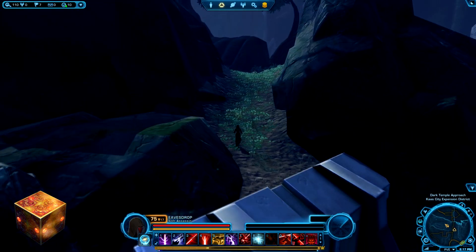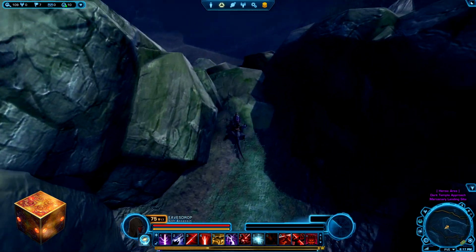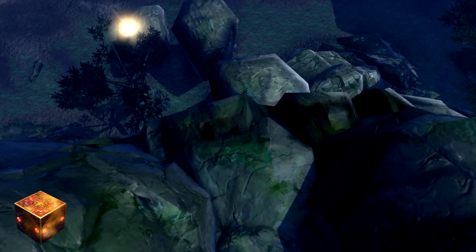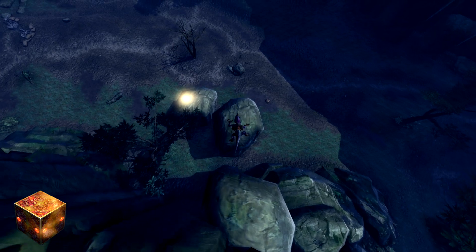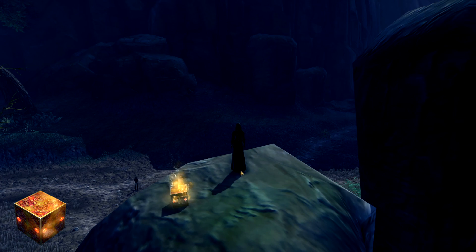Follow the secret path until you can see the Datacron. You've gone from the tent area up over this big secret pathway, and now you have to get down to the Datacron — that's the tricky part. Get off your speeder and jump down to the first rock. The second rock has a gap, so you'll want to get on your speeder and do a really big jump onto it. Same thing with the final rock — a big jump — and there we go. We found our Orange Mastery Datacron.